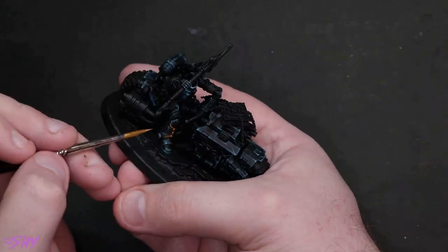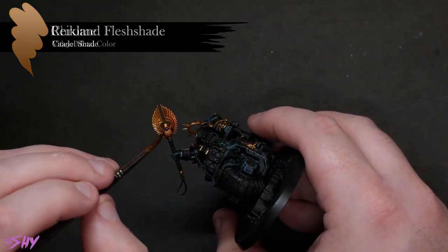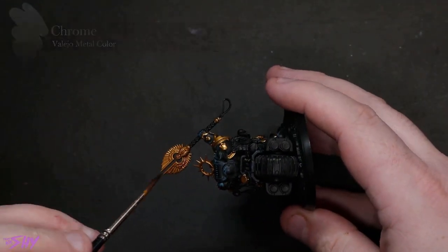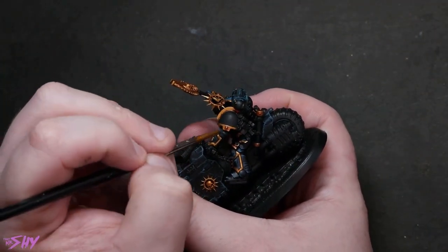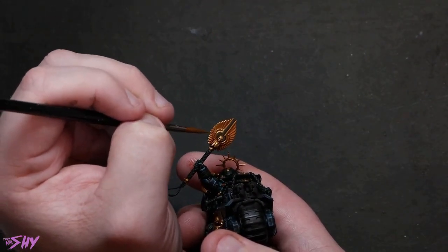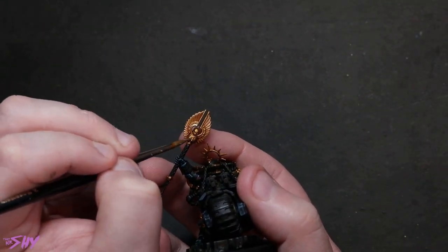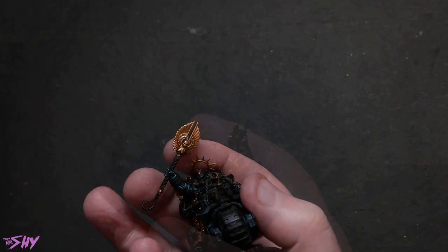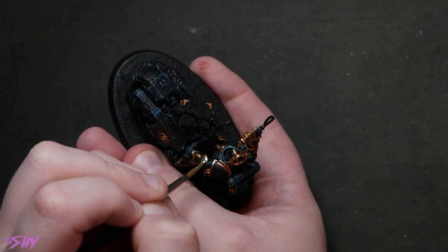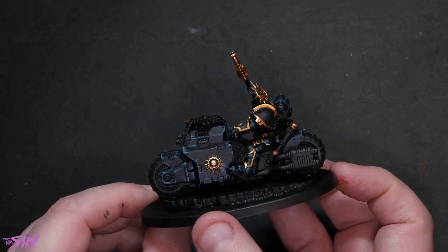Next we need to slave over all of that ridiculous amount of gold trim. Yes it is a lot and yes it is time consuming, but it is worth it. We're going to bring Retributor Armor in first, and then shade it with the normal matte Reikland Flesh Shade. Once that shade is applied all over, I'm going to grab a new secret weapon I've just incorporated into my painting repertoire — Chrome from Vallejo Metal Color. By successively adding more and more of this to the base gold color, we can get really super reflective, super shiny highlights, treating it like any other highlight, shrinking them down as we get brighter and brighter, until eventually we're highlighting with just little dots of the Vallejo Chrome on its own.